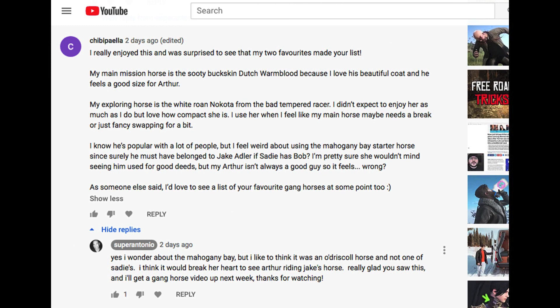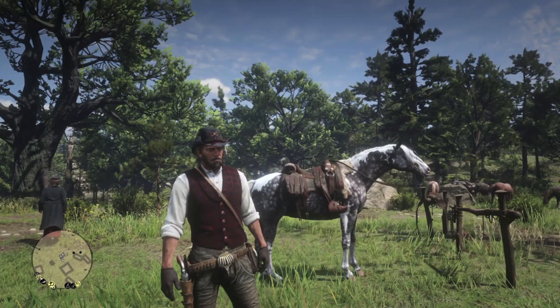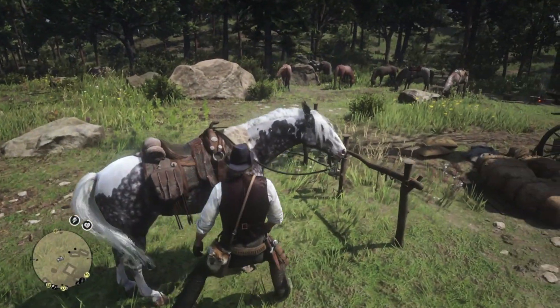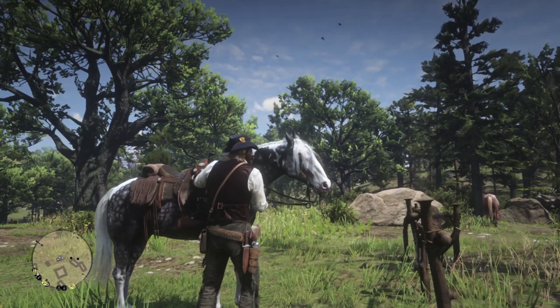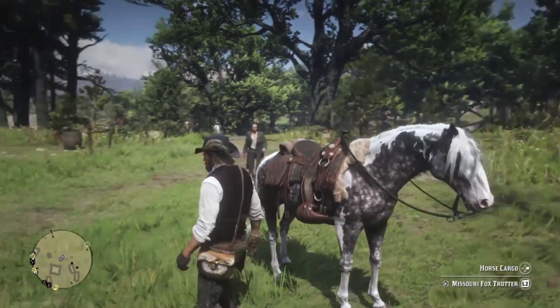I was talking in the comments with a couple of subscribers, Chibi Paella and Sean McManus, about a video on the gang's horses. But first we need to start with Arthur's current horse, the Silver Dapple Pinto Missouri Foxtrotter, which you found at Moonstone Pond. I'm mentioning and showing this horse for the algorithm, and I also wanted to put her into the keywords.